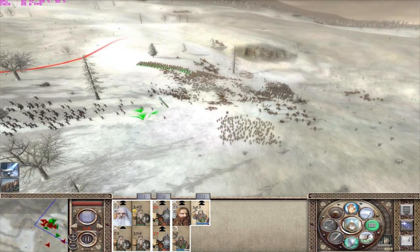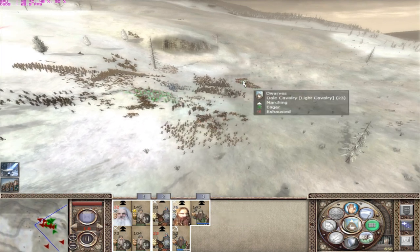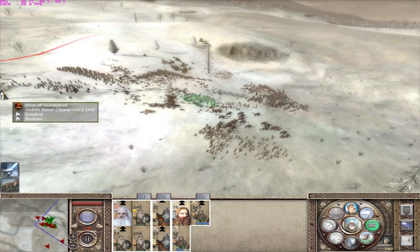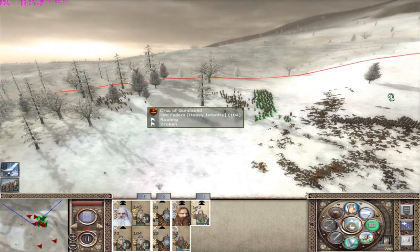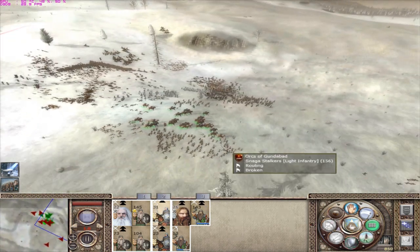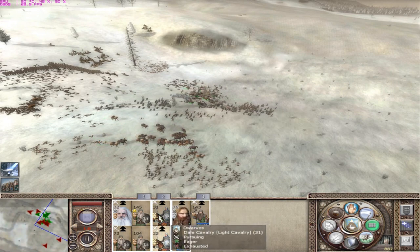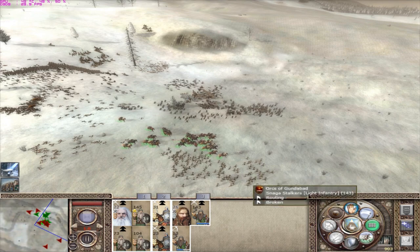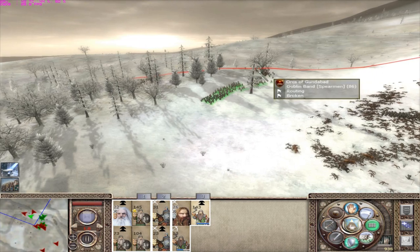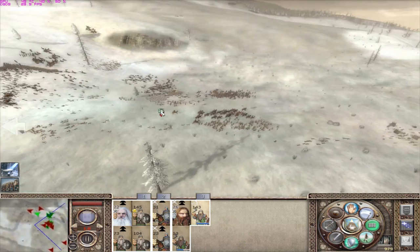It is time to press the attack. There's the rout - we've got them. We lost 6%. Now let's get several thousand kills. A unit or two is gonna make it away. That mass route happened so much earlier thanks to these two units of depleted cavalry. That was really easy. 77% killed - they don't have many left.